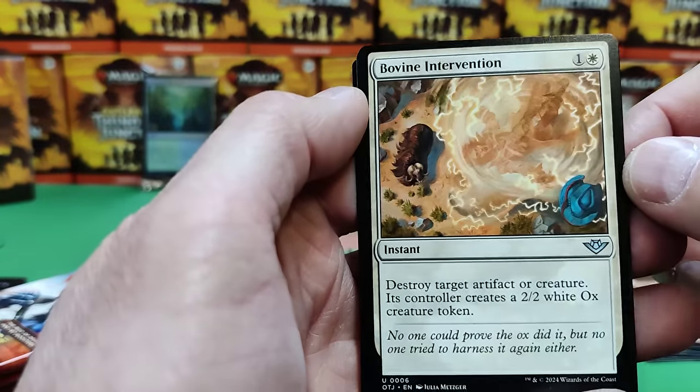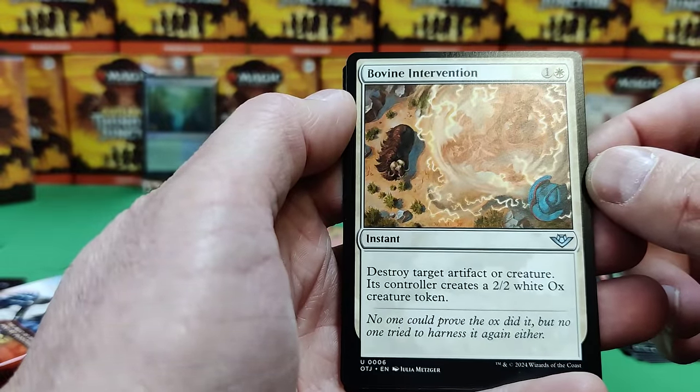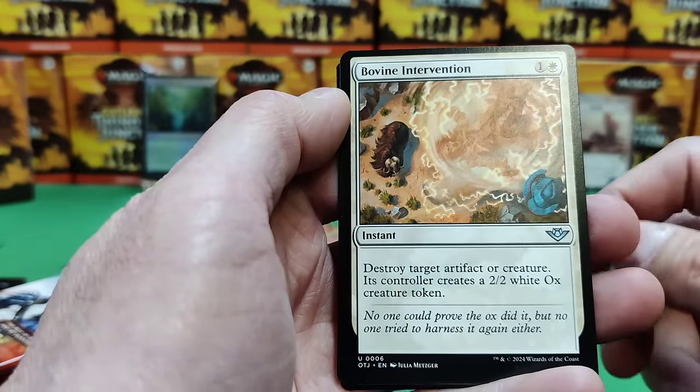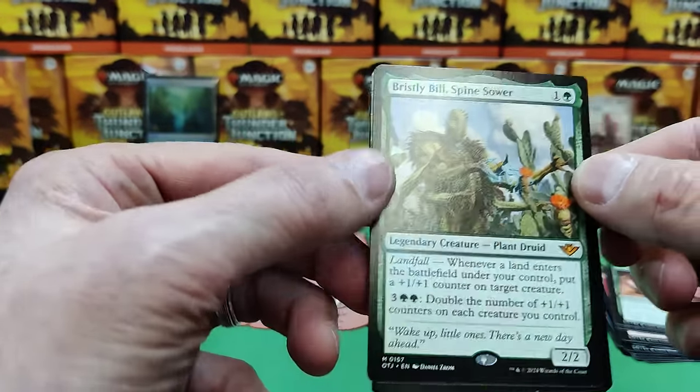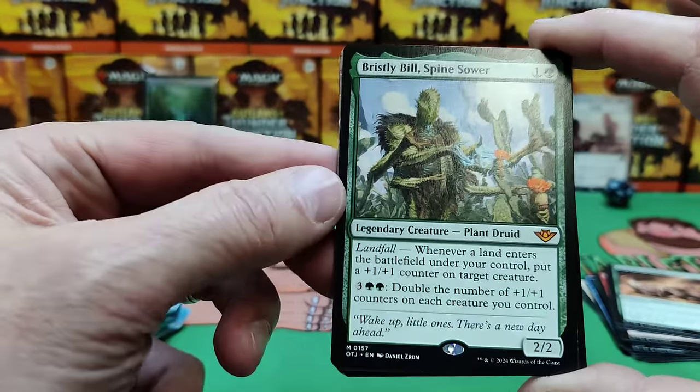Bovine Intervention — lots of cow cards in this set. Destroy target artifact or creature, its controller gets a 2/2 white Ox. Not terrible. A little uncommon for two. Well, there's Bristly Bill — I saw he's one of the premier cards in the set. There's a mythic for us. So we're definitely going green in this pre-release.